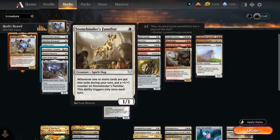And Selfless Savior — probably the best of the bunch — as we can play it preemptively, play Hofri on curve, and then sacrifice our savior to make a creature indestructible until end of turn, getting a nice spirit savior in return. Then there's Stonebinder's Familiar, a 1/1 spirit dog that says whenever one or more cards are put into exile during our turn we put a +1 counter on it. Only triggers once each turn, and there are a ton of ways to trigger the familiar outside of Hofri.